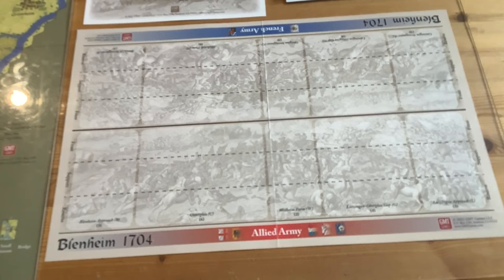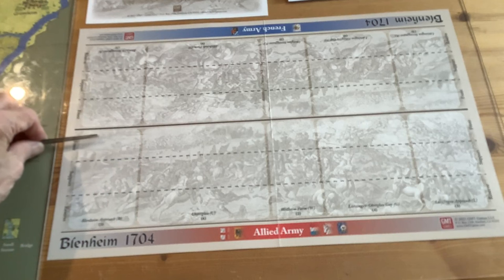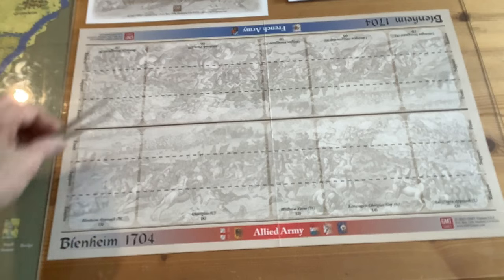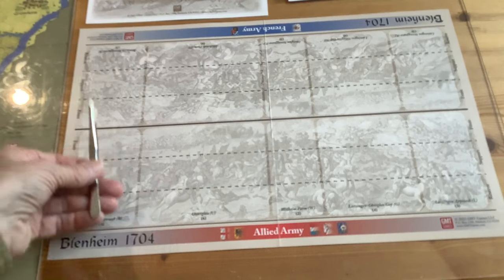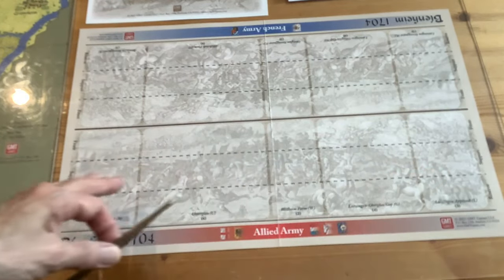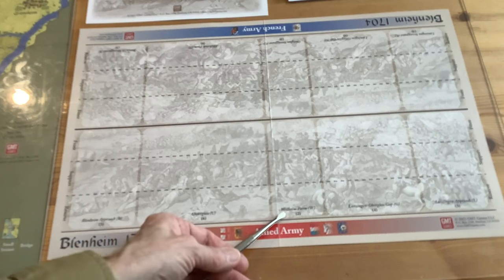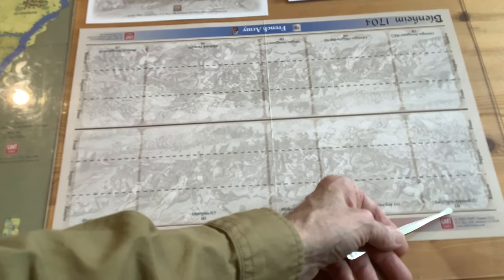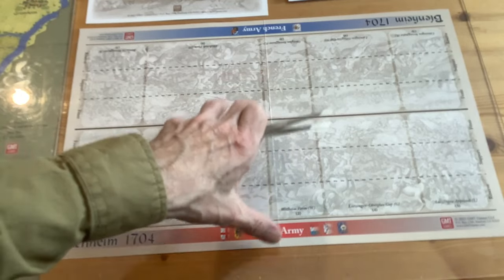The armies are very structured. You've got a front line, a support line, and a reserve line, as does the enemy. You've also got these wings — it's divided into five different wings, each with a name. This one is the Blenheim approach, the Unterglau, Wilhelm farm, Lutsingen Oberglau, Lutsingen approach. So we're talking armies that are extremely structured.